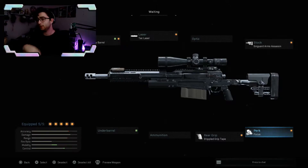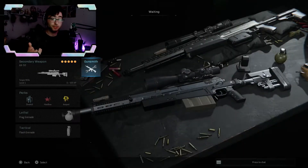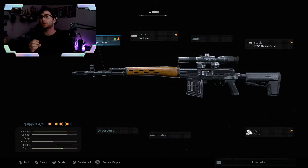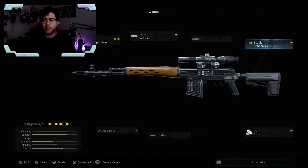I want to talk about the Kar98 and the Dragunov as well — both are nasty. As I said before, I recommend putting the Focus perk on most of your sniper classes. The Dragunov is insane — I saw some gameplay from Agony showing it off and it looks really good. For attachments, use the compact barrel for aim-down-sight speed, the laser sight, and the stock with ADS.